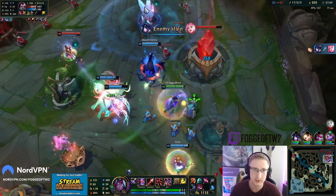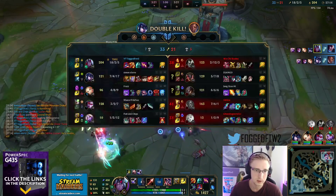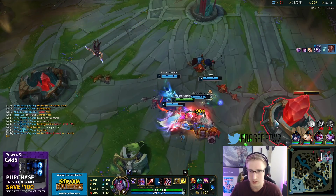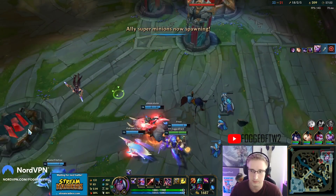They're not really grouped up. That's getting melted. Honestly it looks like Twisted Fate and Kayn left the game - oh, now Kayn's here. They're just not being reactive at all.